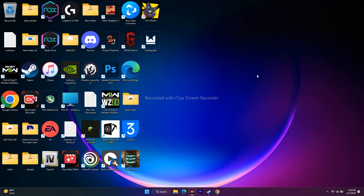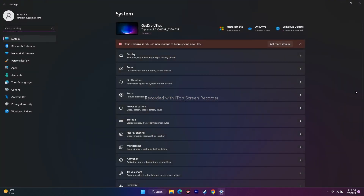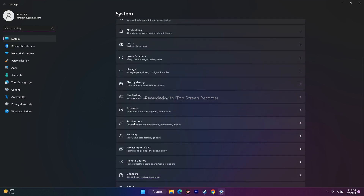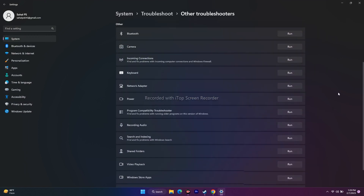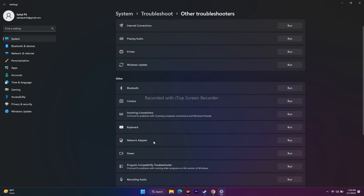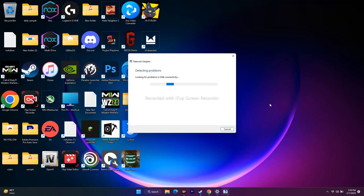Next, run the Network Troubleshooter. Go to Search, open Settings, go to Troubleshoot, then Other Troubleshooters. Scroll down and click Run next to Network Adapter. Wait for it to complete — it will automatically detect and fix any issues it finds.